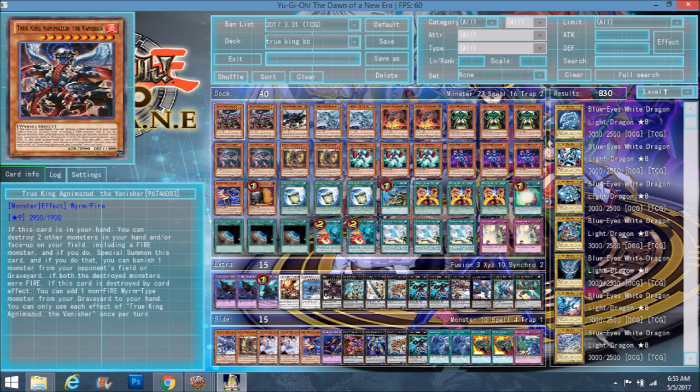So we start off with our True King — I'm not going to pronounce his name, he's the Fire True King. When he's in your hand, you pop two other monsters in your hand or on the field, including at least one Fire Monster, and you special summon this card from your hand. After that you get to banish one of the opponent's monsters if you used two Fire Monsters to summon him. And if he's destroyed by a card effect, you can add one non-Fire Wyrm-type monster from the graveyard to your hand, which is why we play the Earth one.